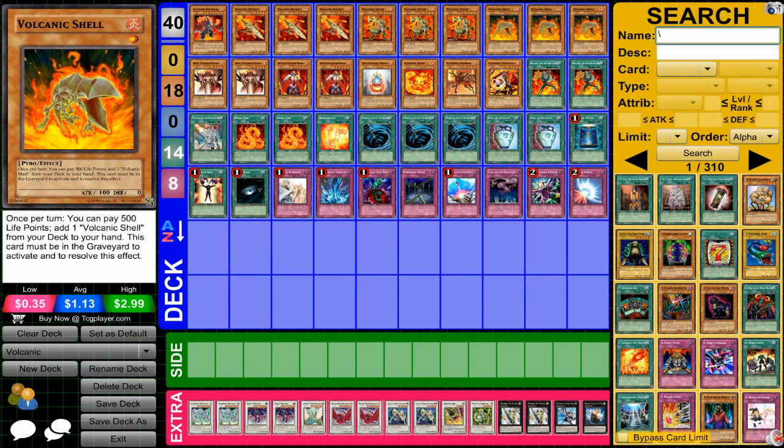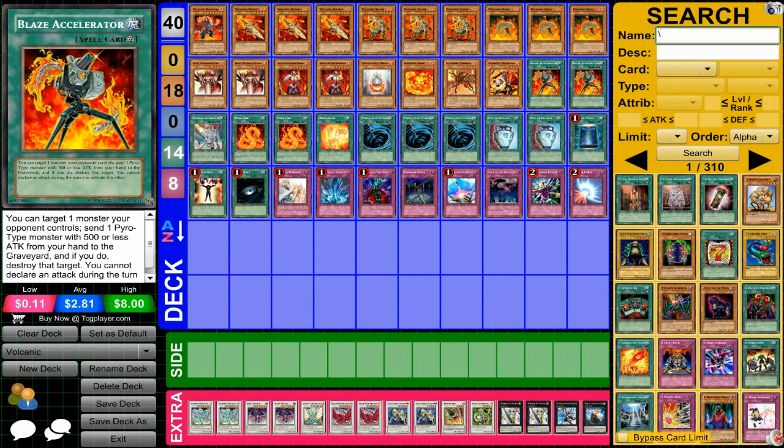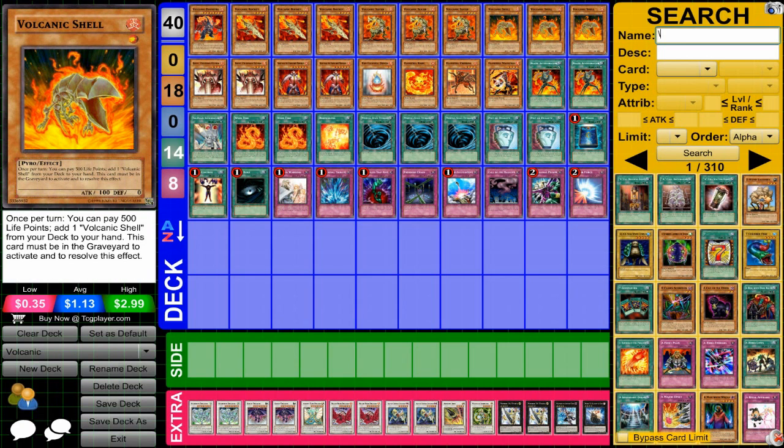And then Volcanic Shell, the card that you'll be using most often for Blaze Accelerator. What's nice about him is that you can get another one from your deck, so there's a lot of recycling that will allow you to keep using Blaze Accelerator.